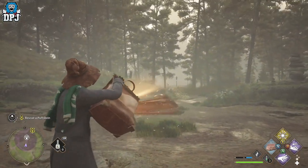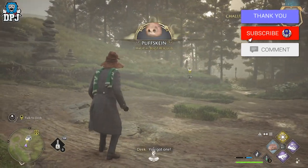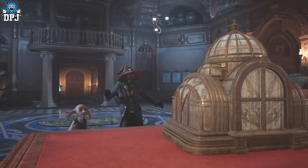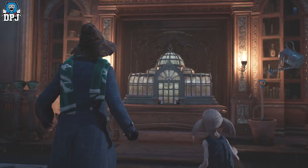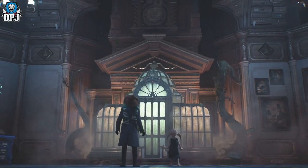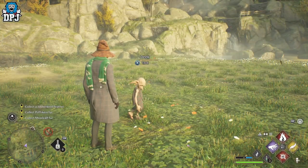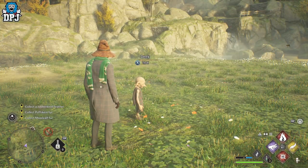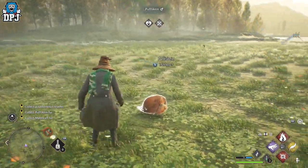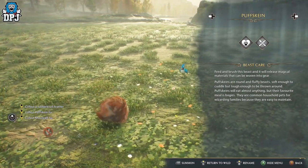As you progress this quest and catch those beasts across the different areas you visit, you are then prompted to meet Deek within the Room of Requirement. Upon returning to him, you unlock the Vivarium — the place where you will keep all of these beasts that you want to tame and raise. Deek will teach you about the beasts you just caught, about the Vivarium and how it works. From this point forward you are free to go and catch those beasts.